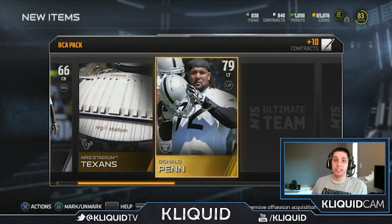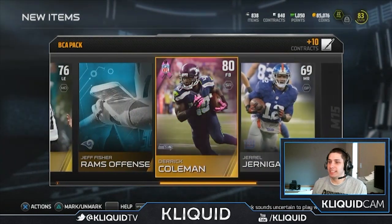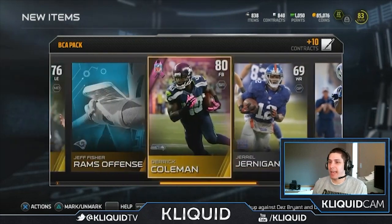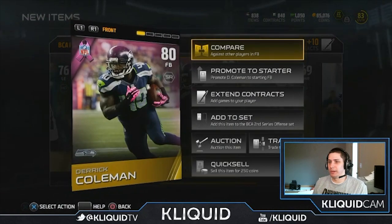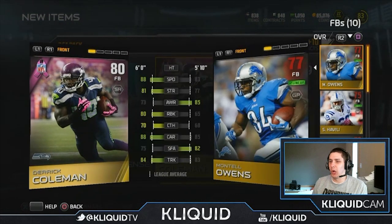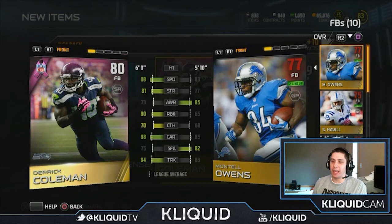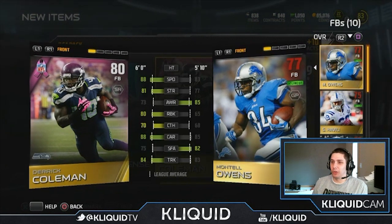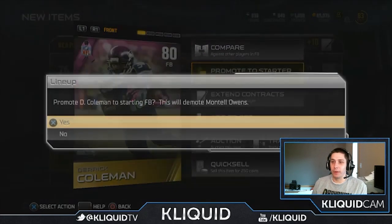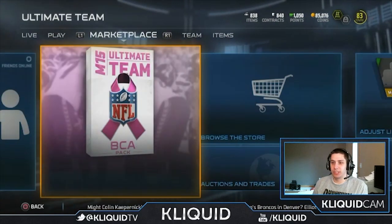Donald Penn. If that was tight end Donald Penn you would see me freaking out right now — I wish they would bring back tight end Donald Penn. Red Bryant. Derek Coleman is our BCA card. Pete Carroll. Not a great pack, but I definitely love Donald Penn. Let's see if Derek Coleman can start over my current fullback — yeah, my current fullback is Montel Owens. Derek Coleman's definitely faster with a little better strength and better run block. Montel Owens has 65 run block, which basically makes him completely useless. I'm definitely gonna start Derek Coleman. At least we got a second starter from these pack openings. Hopefully we can get something in this final pack — I'm really struggling in these packs lately.